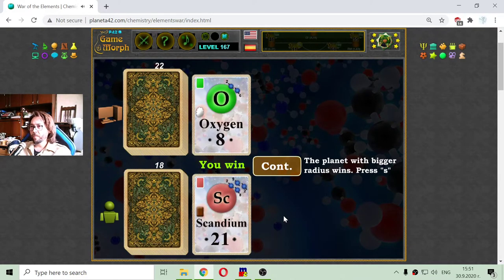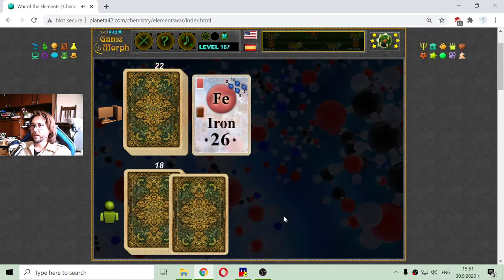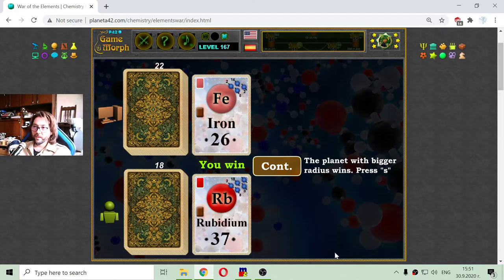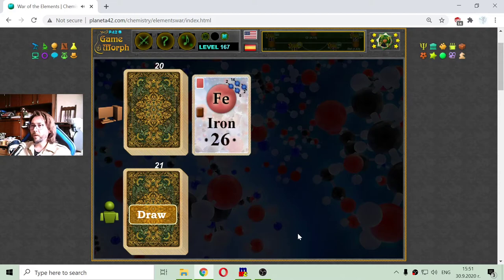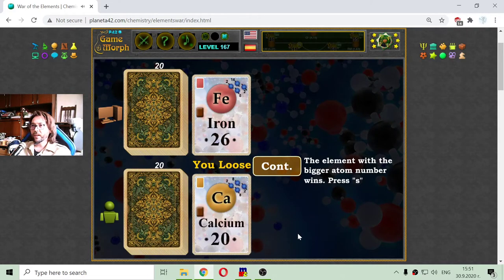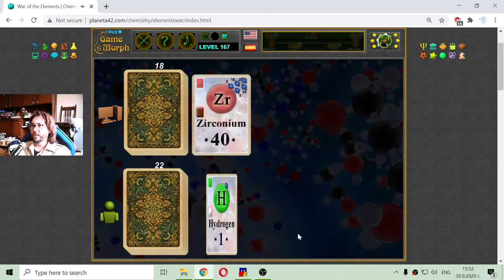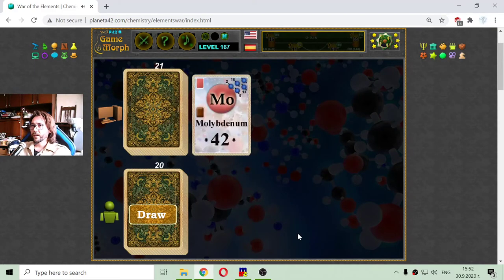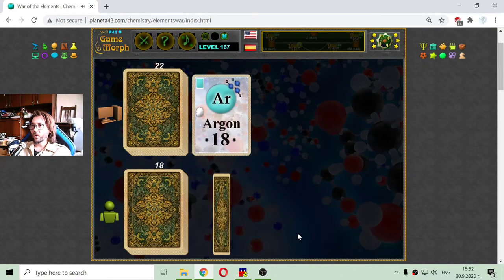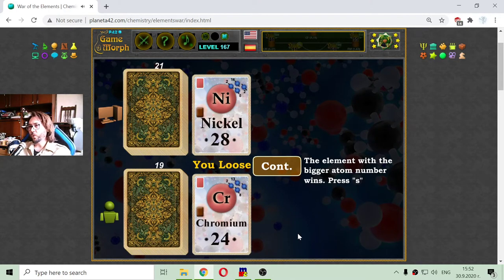Oxygen against scandium. Titanium, a transition metal, against fluorine, a halogen. Iron against rubidium — rubidium is an alkali metal. Zinc with cobalt. Iron with calcium — lost it. Neon against chromium. Selenium against neon. Molybden against carbon. Argon against arsenic. Sulfur against lithium. Beryllium against calcium — they were both alkaline earth metals. Two transition metals.